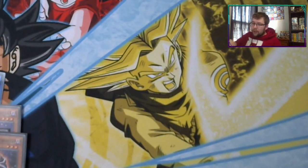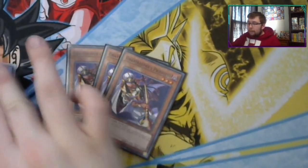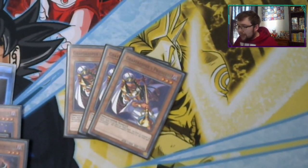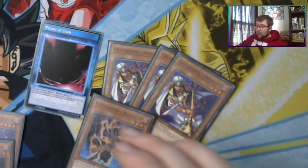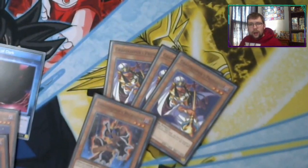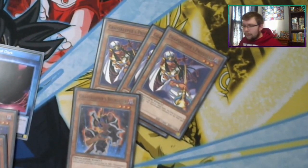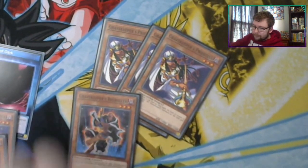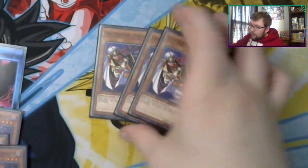Next we have three copies of Gravekeeper's Priestess. If you have no other field spell in play, this card is treated as Necro Valley. Usually you'll have Power of Dark unless they get rid of it, but the important part is that all Gravekeepers gain 200 attack and defense. So when both Power of Dark and Priestess are on the field together, all your Spellcasters are getting 400 extra attack. This puts Recruiter up to 1400, Priestess up to 1600, and so on — which is absolutely insane, and it'll get you over numbers like Blue Eyes.